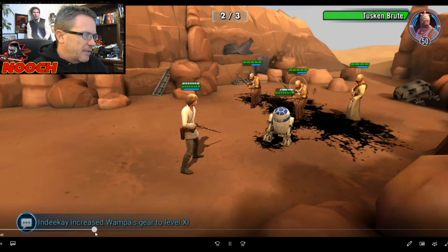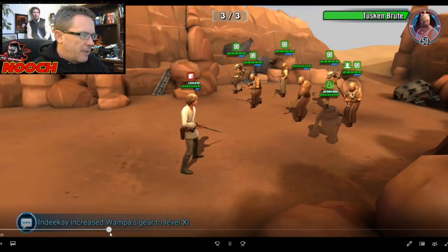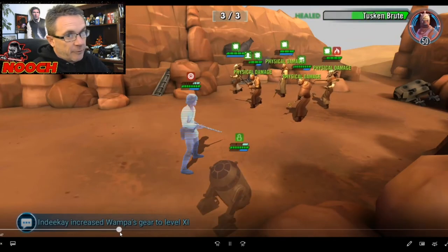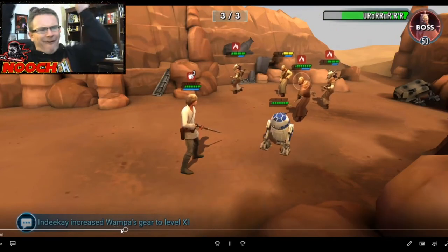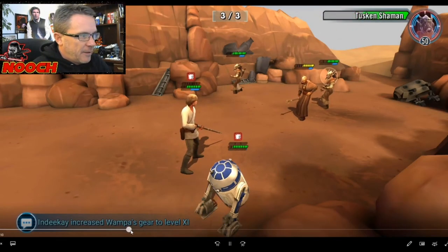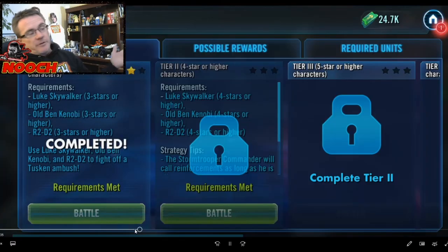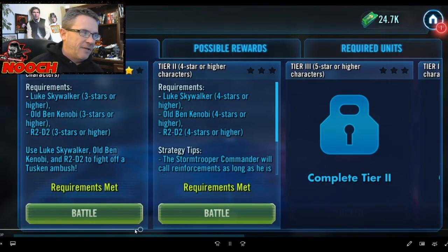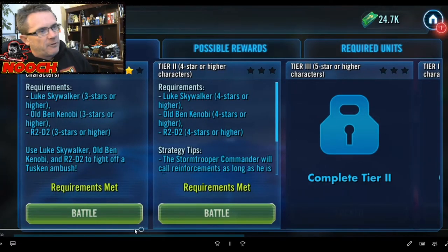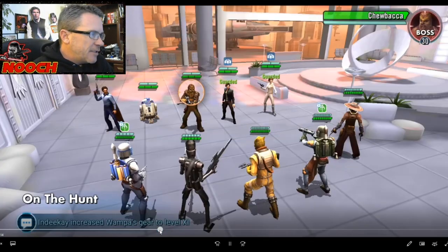Success — three parts to this event. It's a pretty good event going through Luke's journey starting on Tatooine. We're just trying to get extra crystals. We got 50 crystals, and 55 shards of CLS as a bonus. I don't think Nooch is ready for level two with the gear state he's in, so let's keep going.